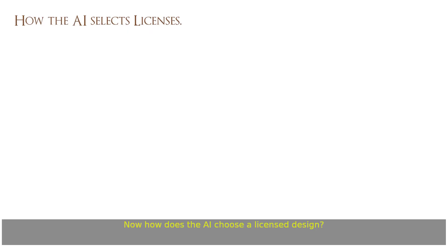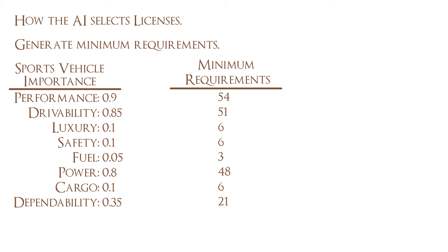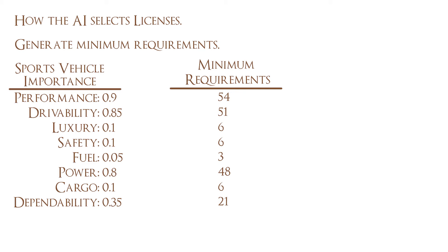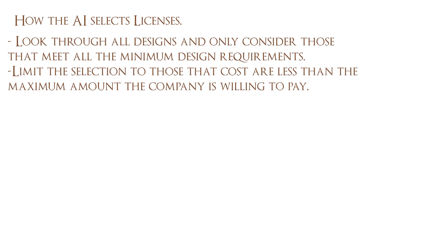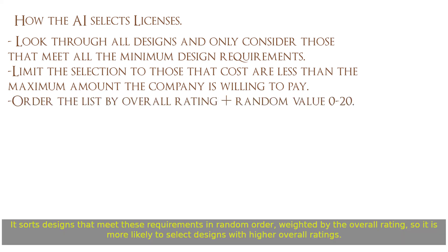Now, how does the AI choose a licensed design? When the AI licenses a design, it checks all designs available to see if they meet minimum rating requirements. We base the minimum requirements on the vehicle type's important stars — the game often multiplies these values by 60. Additional specs are also checked, such as horsepower and dimensions for engines, torque support for transmissions, etc. AI companies also check against a weighted price determined by their target vehicle type. Finally, the overall rating has to be above 25 and the design newer than 5 years. It then sorts designs that meet these requirements in random order weighted by the overall rating, so it is more likely to select designs with higher overall ratings.